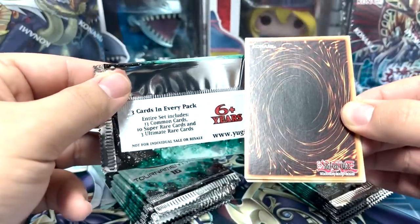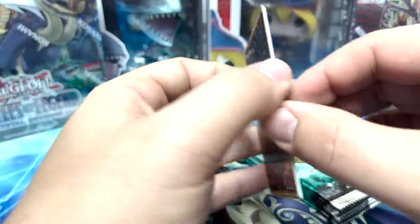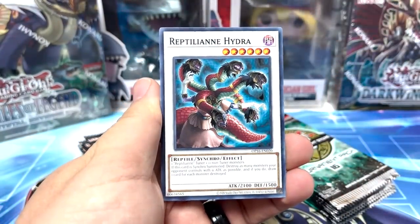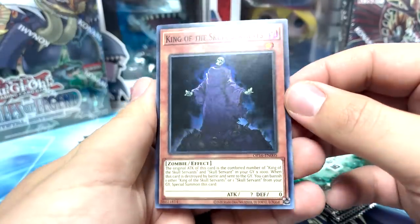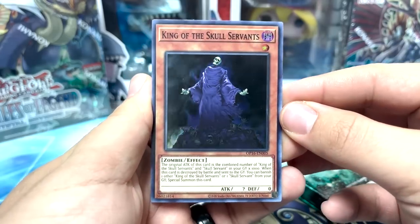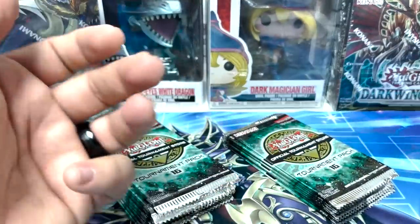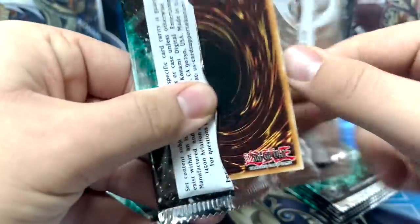If you look on the pack it says the entire set includes 13 common cards, 10 super rare cards, and three ultimate rares. So we got Pete in the Dark Clown to start, Reptilian Hydra, and King of the Skull Servants — actually a really cool super rare card to see reprinted. Personally this is a card I would want, so that's nice to see.